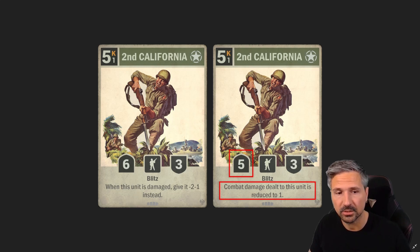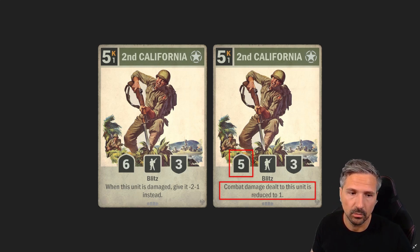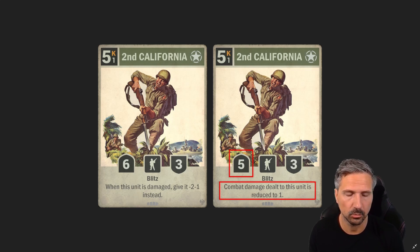Second California now has one less attack, and the text changes so that combat damage dealt to this unit is reduced to one. So it now dies to From the People or to Hammer. Orders will deal the full set of damage — only combat damage reduces health to one. It's both an upside and a downside, but overall it's a nerf because every order that deals at least three damage kills it now.